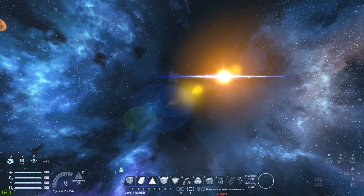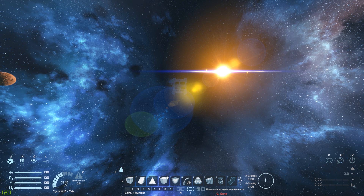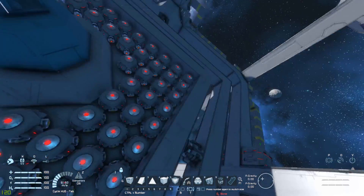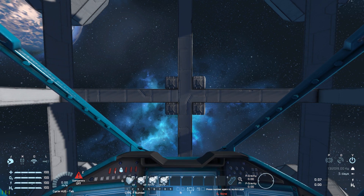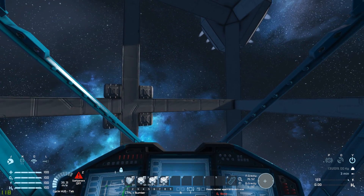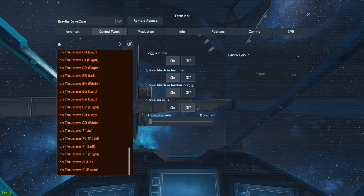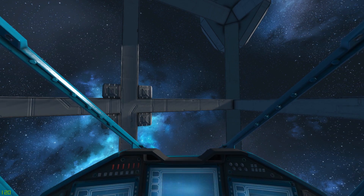One more thing before we end the video. I'll fly over to this one right here, and we'll actually fly it about because it's a bit easier when you can actually see out of the ship. I actually do enjoy flying it a little bit. Hop into here. Go ahead and turn down our acceleration a little bit — 0.1 should do. Turn on our systems, and now the ship is actually moving. We'll go ahead and search up thrusters, take all these ion thrusters, save them as a group, and turn them off for the time being.